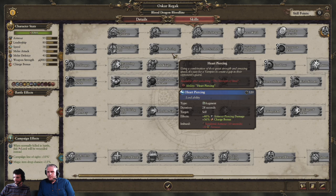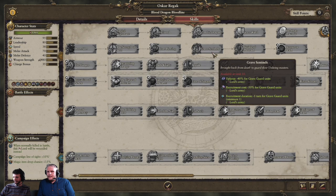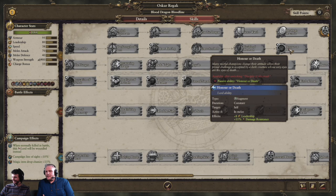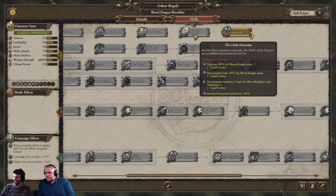You may have to pick between two chains: you can either go down the Doom Rider chain or the Grave Sentinels chain. Grave Sentinels gives minus 40% upkeep on grave guard units, minus 50% recruitment cost for grave guard, and minus one recruitment time. Then there's Disciple of Abhorash with minus 20% missile resistance and 10% physical resistance, and Honor or Death with bonuses to leadership and damage resistance. There's also the Ordo Draconis chain: minus 40% upkeep for blood knights, minus 40% recruitment cost, and minus one recruitment time — very similar to the Grave Sentinels line. This general can also mount a zombie dragon, making for a potentially devastating fighting lord.